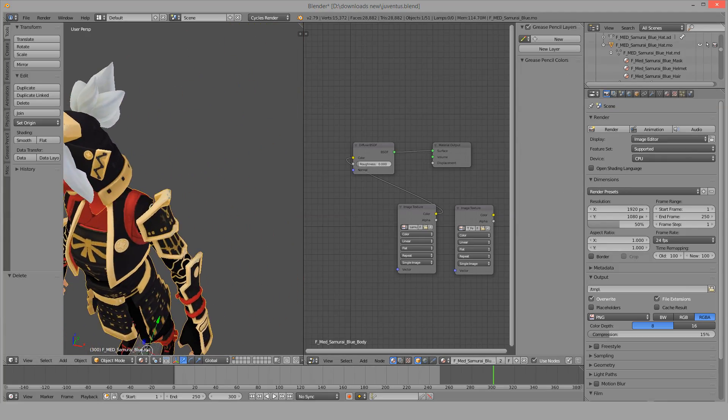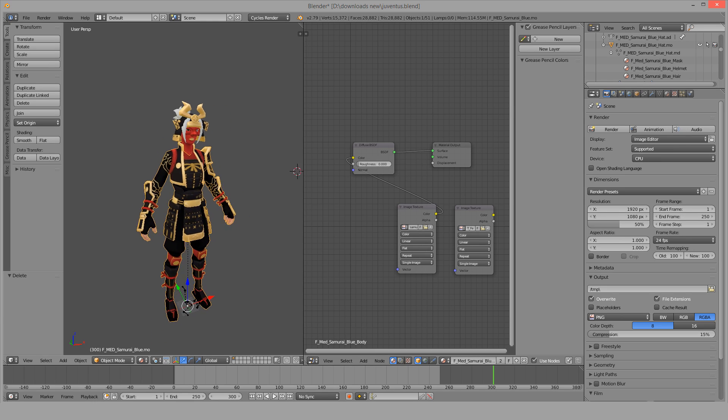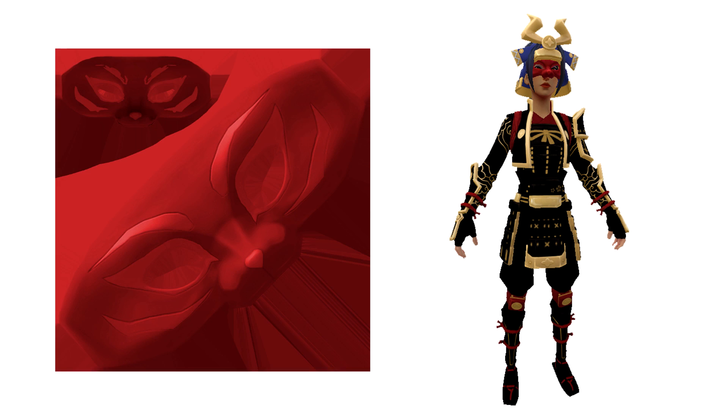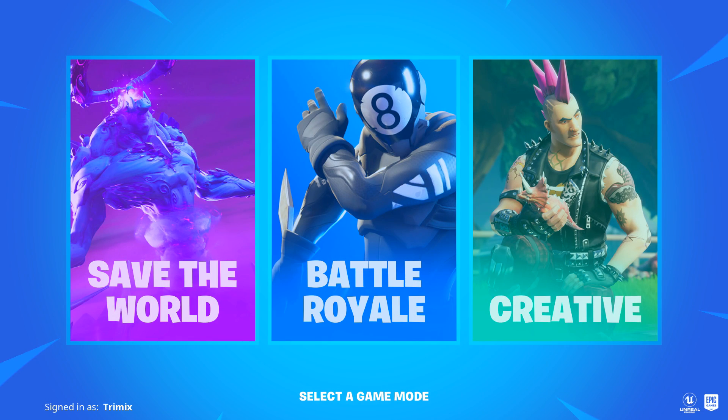All right, so I'm done with every single texture. I will show all the befores and afters of all the individual textures. Right here we have the body before and after, the mask, the helmet, the hair, and the head overall. Really happy with how it turned out. Now I'm going to import it in-game.